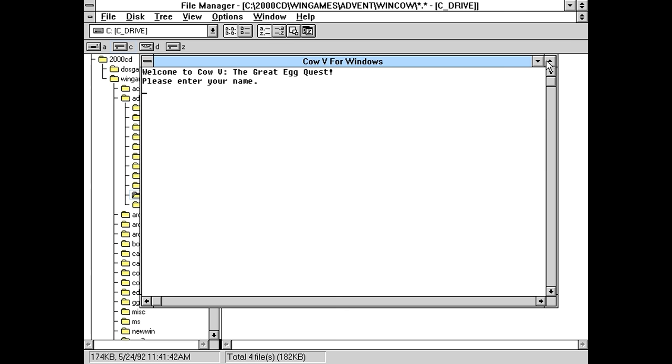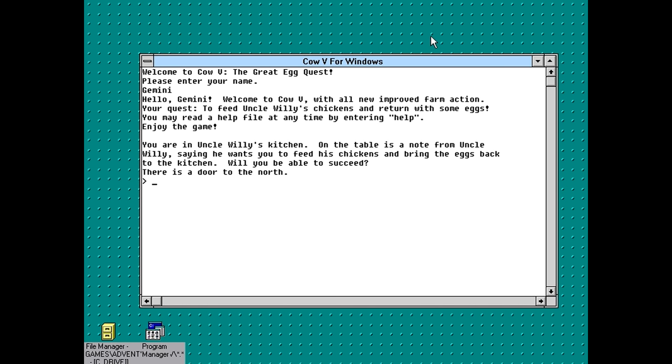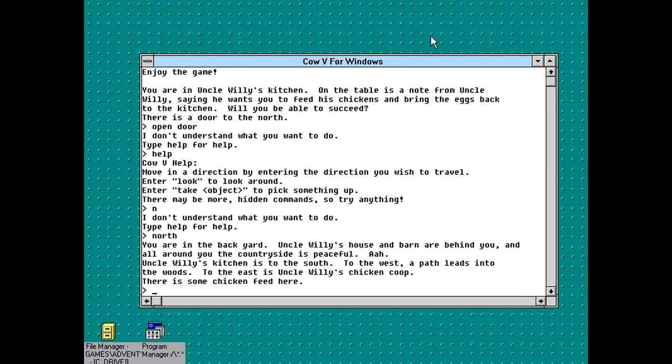I think we got a text adventure. Please enter your name. Welcome to Cow V with all the new improved farm action. Your quest is to feed Uncle Willie's chickens and return with some eggs. You may read a help file any time by entering help. You're in Uncle Willie's kitchen. On the table is a note from Uncle Willie saying he wants you to feed his chickens and bring the eggs back to the kitchen. Will you be able to succeed? Probably not. Door to the north — open door. I just typed in one of the most basic things you could ever type into a text adventure and it didn't understand. That's not a good sign.